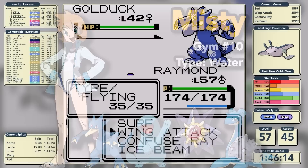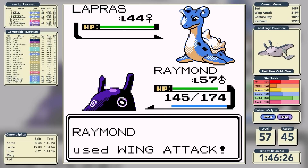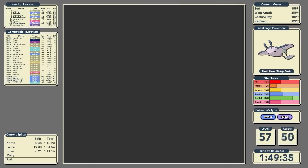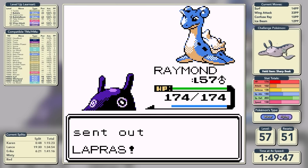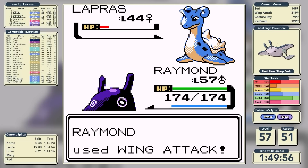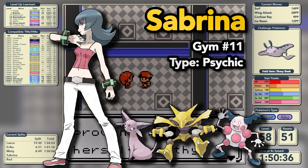We move on to Misty, a Water-type specialist - and Water-types have been the thorn in our side the entire run. We three-shot Golduck this time and Quagsire is neutral so that's some needed relief. Then Lapras uses Perish Song, putting us on a very tight clock. Our Perish Count drops to zero and we get knocked out. On the second attempt against Lapras, Blizzard misses so we try to confuse it. The Perish Song comes out again, giving us two turns to knock out Starmie. It's in the green after the first Wing Attack but a very lucky critical hit knocks it out in two. Through Misty in a time of 1 hour, 50 minutes, and 6 seconds.